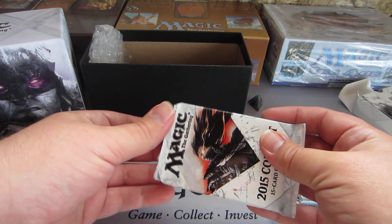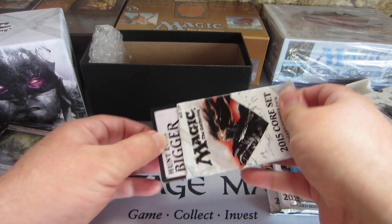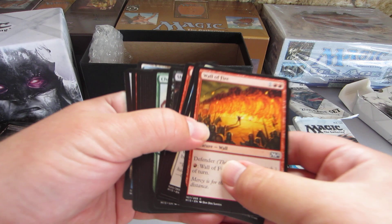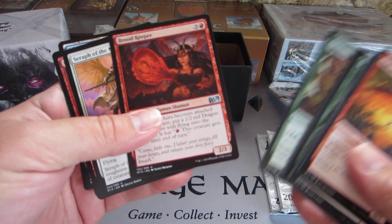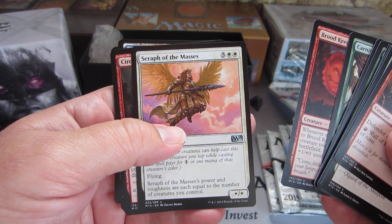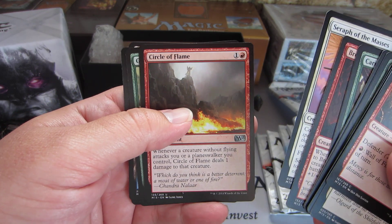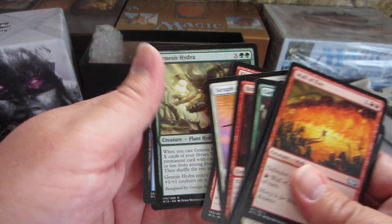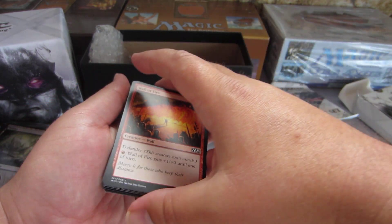What's great about repacks and reboxing is that it makes it a lot cheaper to get your rares. Let's go with it and show this. Uncommons: Broodkeeper, Sephyr of the Masses, Circle of the Flame — and another Circle of the Flame. Rare: Genus Hydra. Alright, so that's one pack done.